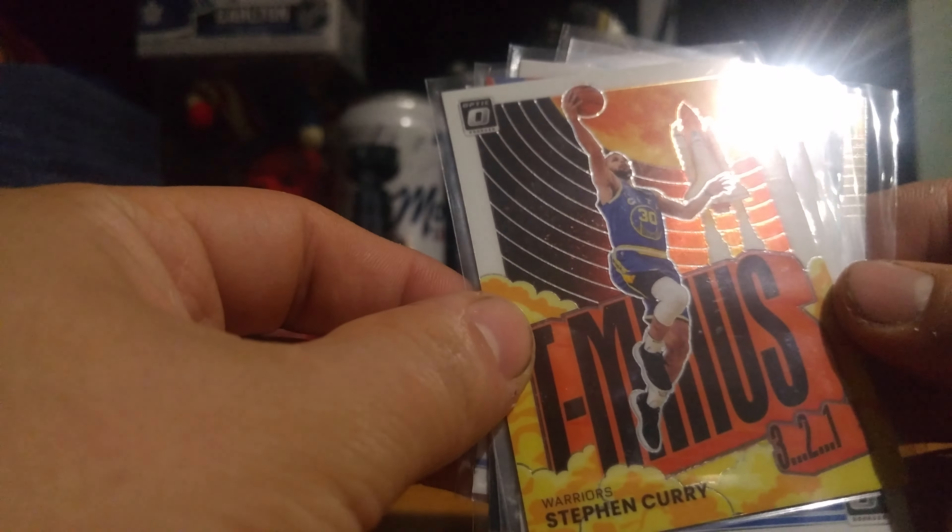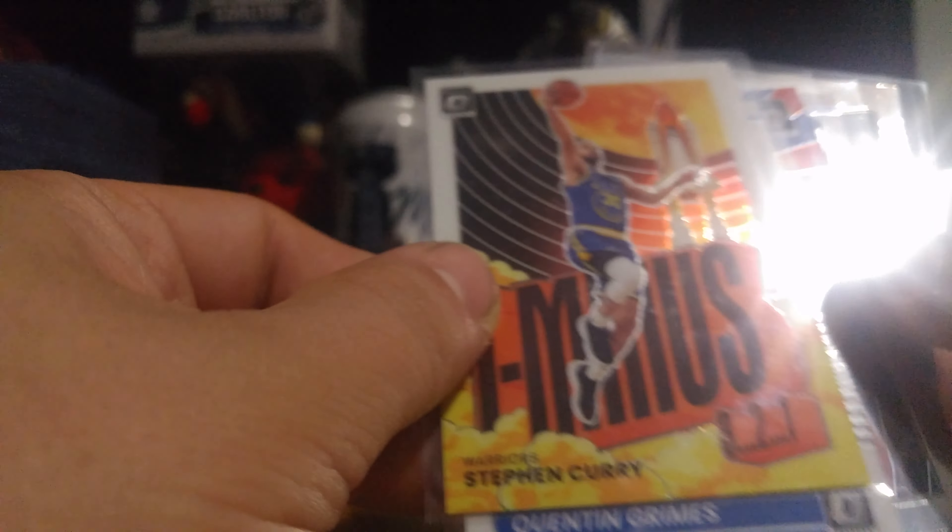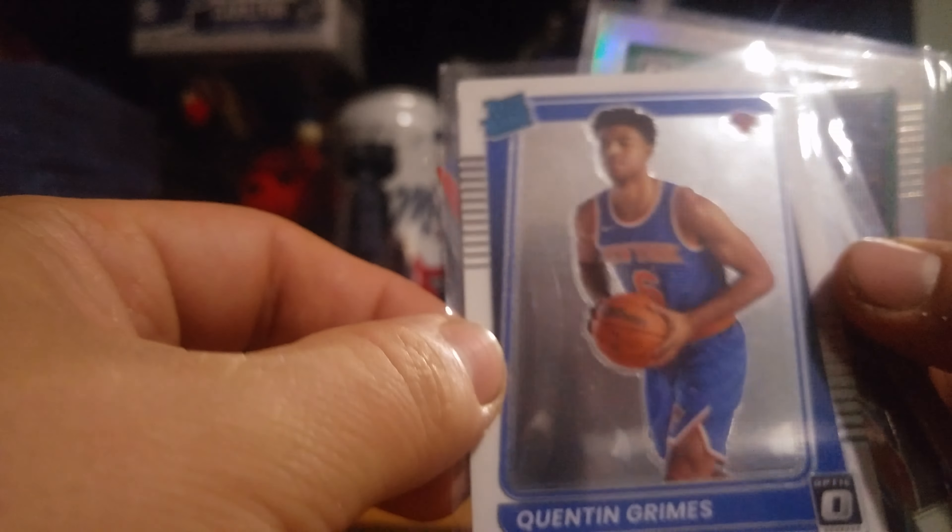We had a Purple Parallel. We had another Stephen Curry — T-minus, 3-2-1. We had Quentin Grimes, Rated Rookie. We had a Kevin Durant, My House.